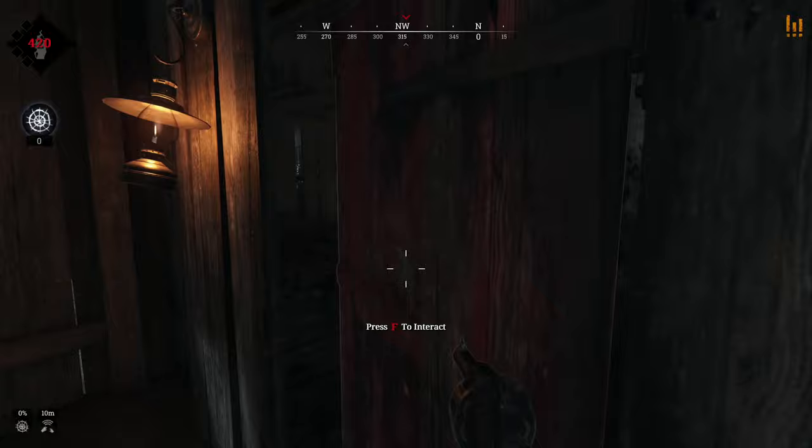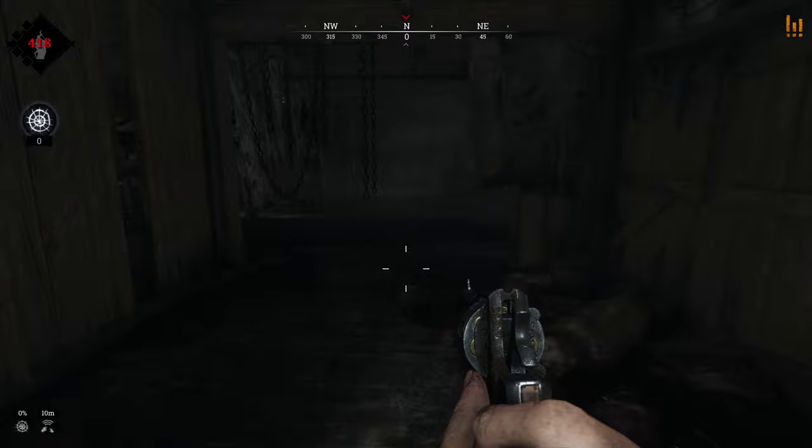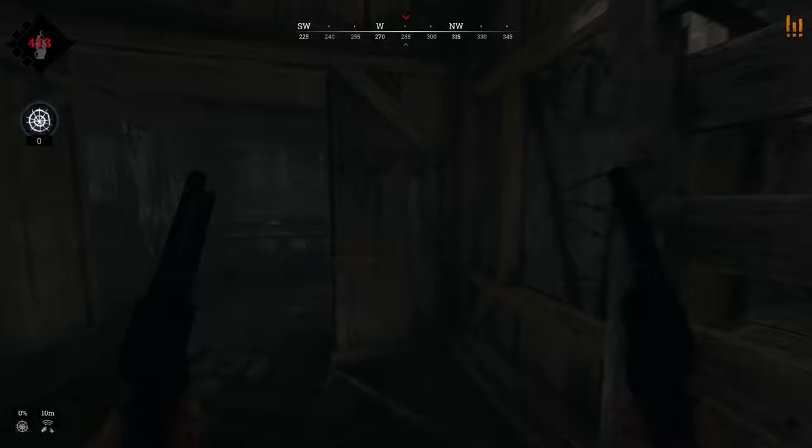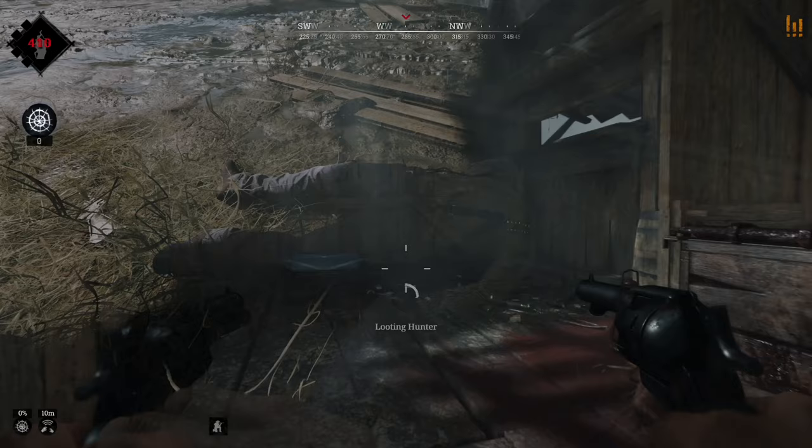Next, you want to select your hunter — pick the darkest overall hunter you have, as wearing colorful clothes will likely get you spotted quite easily. Your main goal from spawn is to locate weapons, tools, and consumables, which are found all around the map atop blue boxes. Keep in mind your play style will be changing all the time — you can't play the same with a shotgun as you can with a sniper, so you'll need to be flexible.